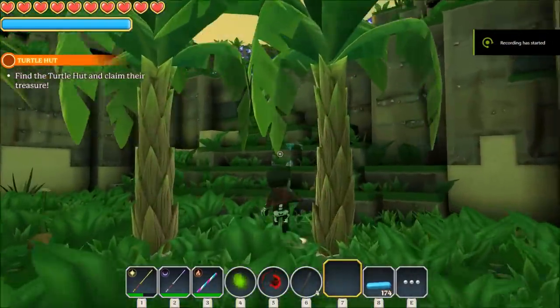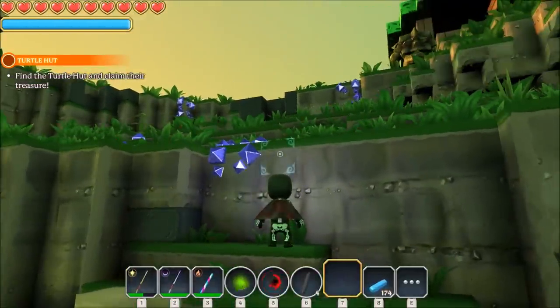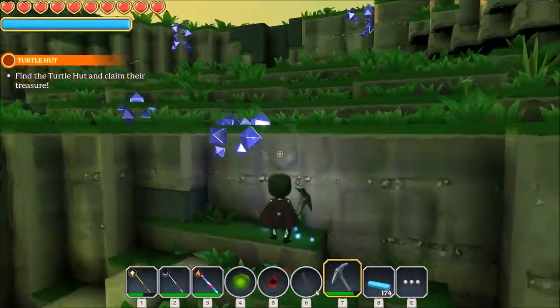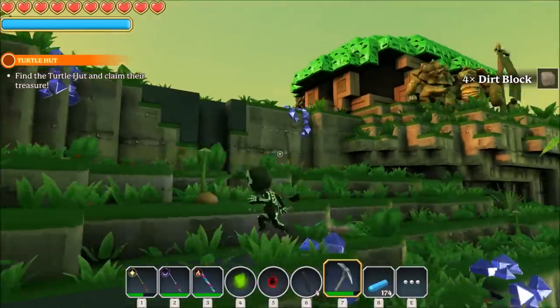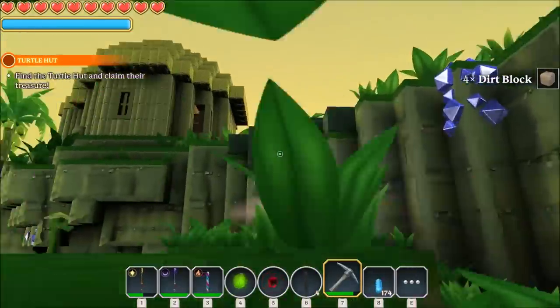Back again. I'm on a quest to find an energy crystal because I need four and I've got three. We are doing an event which is 'find the turtle hut and claim the treasure', and I'm hoping there is an energy crystal. There are even chests - this looks like the hut, doesn't it? Right, let's get up there. I need the energy crystal to craft the wings.